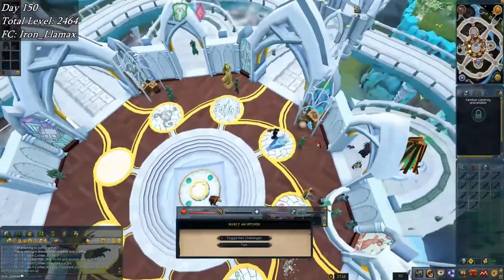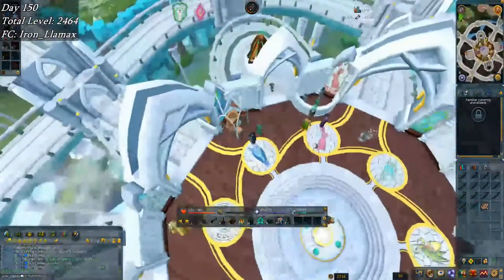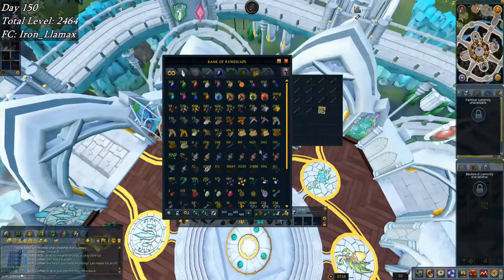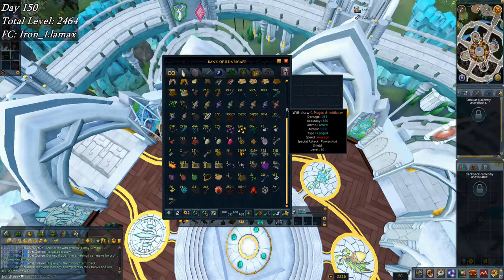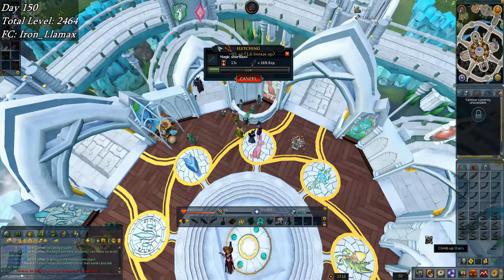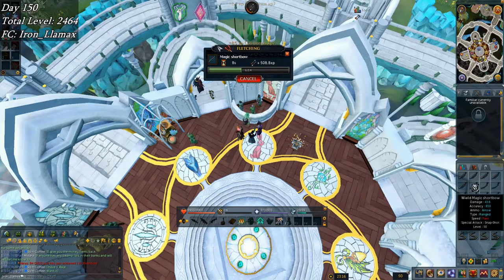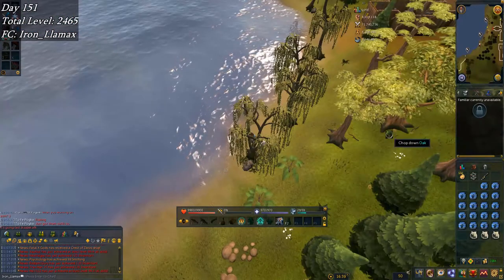On to day 150. Started off by making a few thousand bowstrings — did this challenge which was 60k, ended up not extending it which I really should have. I made a lot of extra magic short bows — there's an extra 700 magic short bows there — but these are going to be used for dexterous components, which I was out of, and I need them to make the rest of the fishing rod-o-matics for 99 fishing.